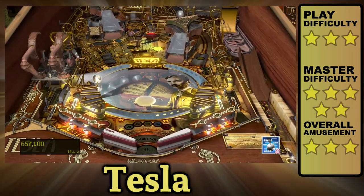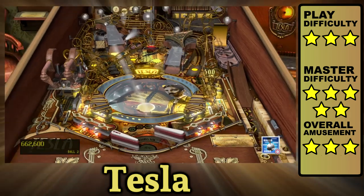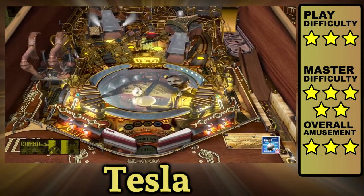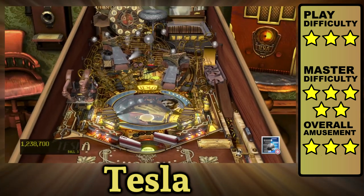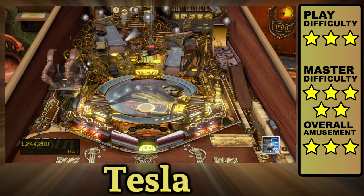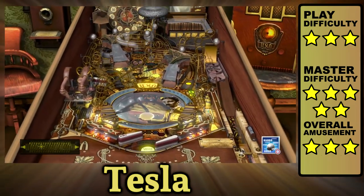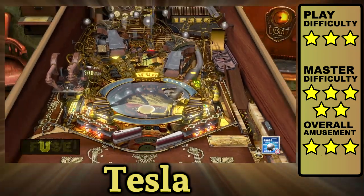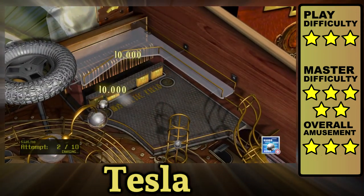Tesla is a table I have a love-hate relationship with. The music is great and the shots have a nice flow. But if you want to score big, you need to focus on beating your missions by completing the magnetic mini playfield. The only problem is reaching this area is tough — it can be taken at a weird angle by the top left flipper, or if you make a fast and clear shot around the right orbit with the bottom left flipper, you can simply hold the left button and the ball will arc into a vertical up kicker, which feels pretty cool when you pull it off.